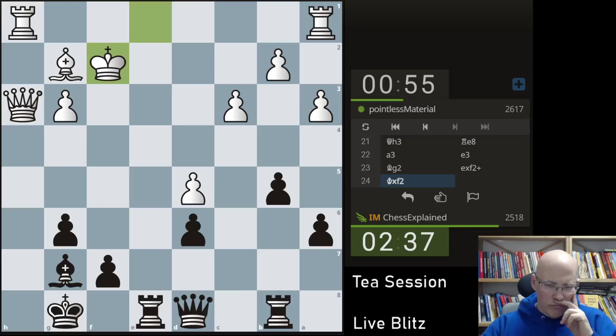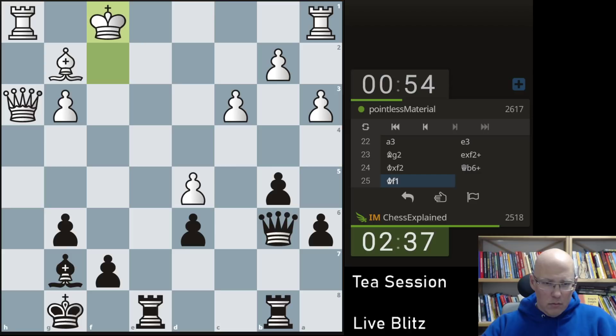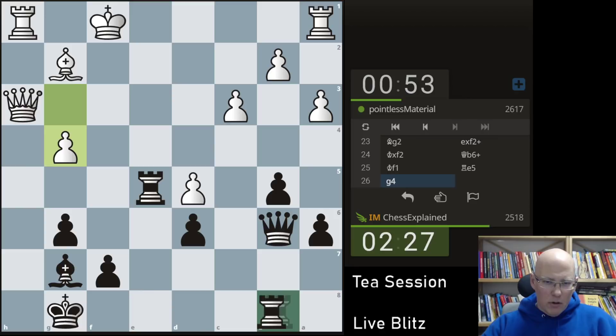Now what — queen to b6 maybe? Why not. Rook e3 looks like the obvious move but this is also not bad. Rook f5 also possible. Let's double now.